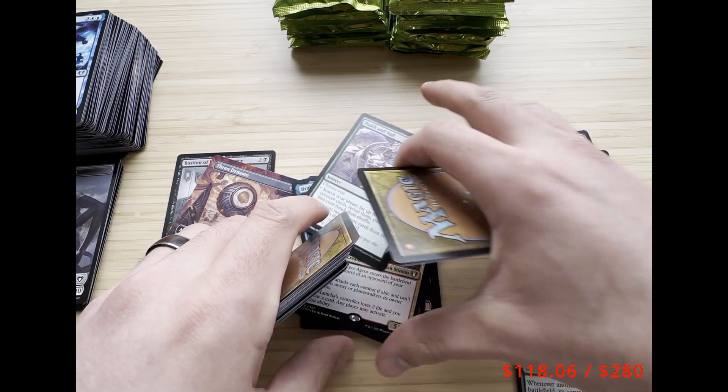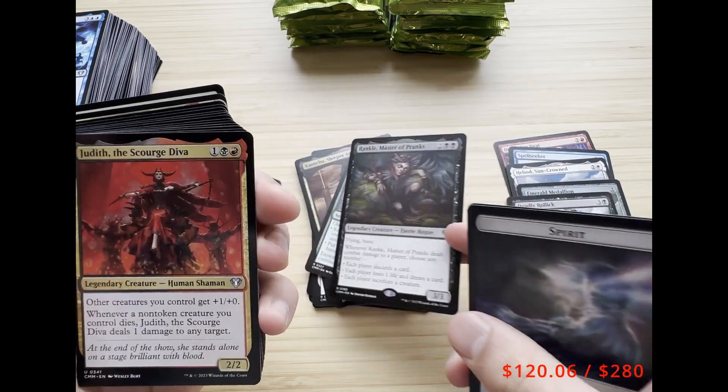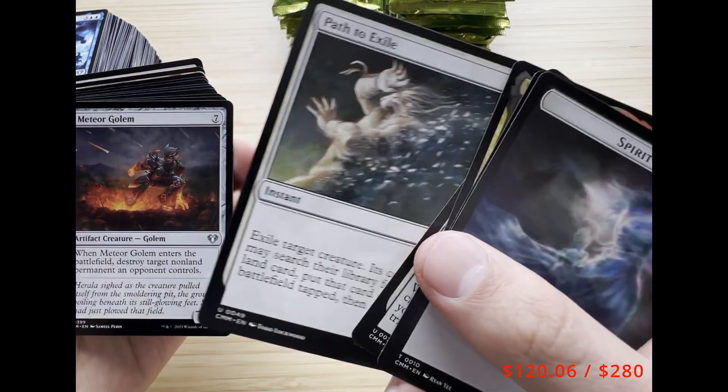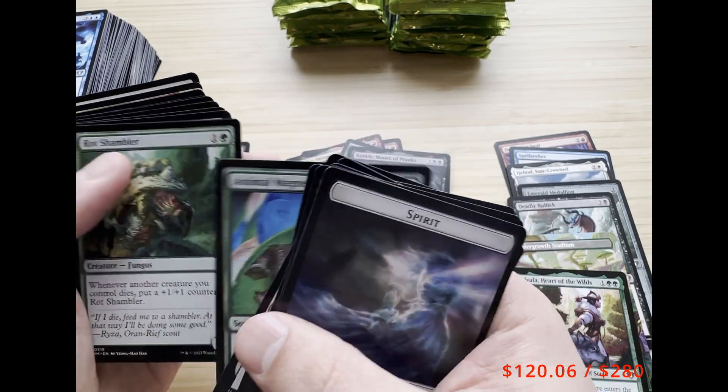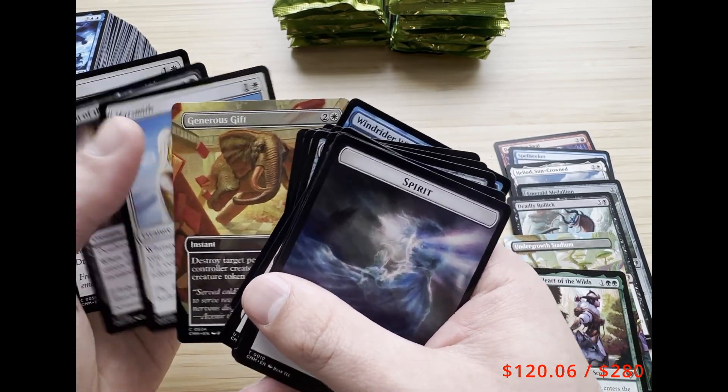We got Rankle, Master of Pranks, followed by Judith, the Scourge Diva, Path to Exile — that's nice — and Generous Gift. Like I said, I open a lot of packs and sell them to Card Kingdom because I've looked into most of the buy lists and in my opinion, if you get store credit that's where the value is, since they pay up to 80% and sometimes even over 100% of market price for certain cards.